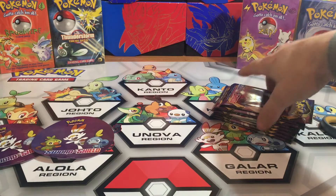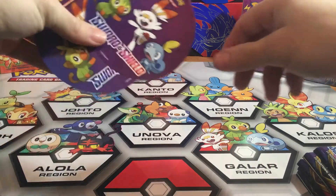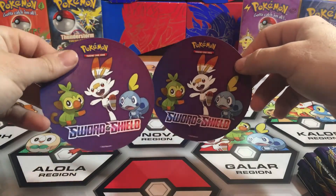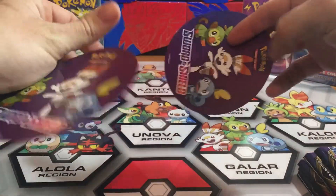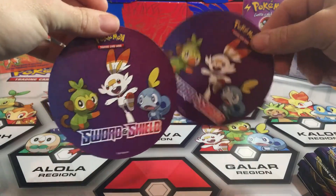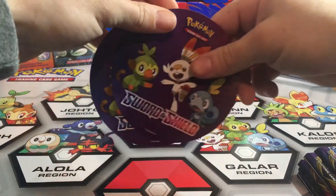I'm pretty good friends with the guy that owns it. He always calls me whenever new Pokemon stuff comes in and gives me some free stuff — handouts that he gets — like these Sword and Shield starters and their stickers. And if any of you guys are interested in these stickers, just leave a message or email me in the description and I could mail them out to you.